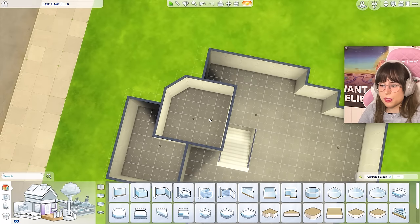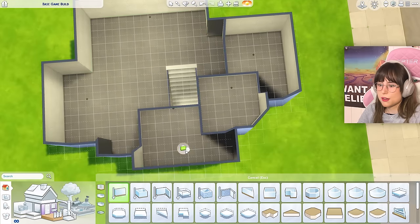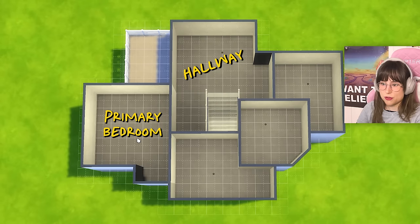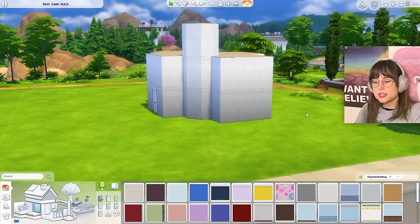This part can be a bathroom. Upstairs: this can be like a funky room with those walls, and that can be some sort of bedroom. You can have another room right here maybe. So the layout of the house has: an entryway hallway, kitchen, dining room, bathroom, and living room downstairs. Then upstairs: a hallway, bedroom, a little balcony, a kids' bedroom, a bathroom, and some sort of office.